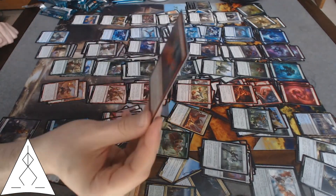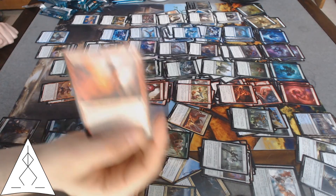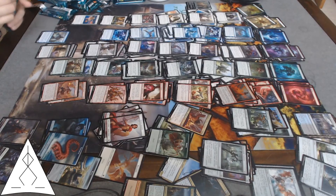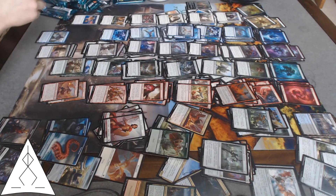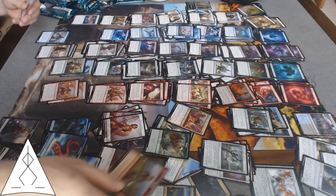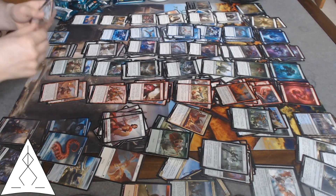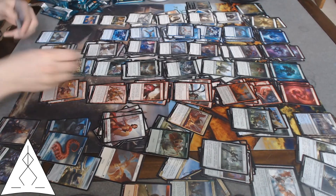Incendiary Oracle — foil — exiles what it would normally kill. How did Doc do this in just one hour? The Vexing Gull — flash flying. Aspect of the Manticore, Sun-Mane Pegasus, another Nyxborn Colossus, another Scavenging Harpy, another Thirst for Meaning.